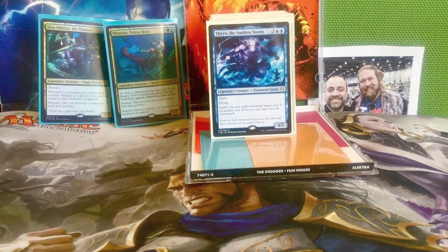Next we have Thrix, the Sudden Storm — three and two blue for a 4/5 elemental giant with flash and flying. Spells you cast with converted mana cost 5 or greater cost 1 less to cast and can't be countered. Flash is great at protecting Thrix — if we cast him on the end step before our turn, we have a much better chance to attack with him right away instead of waiting a turn around the table. Thrix is really great in this deck, making our big spells cheaper and uncounterable. It's really rare to find ramp in blue, and Thrix is unique and perfect for our giant spooky monsters deck.